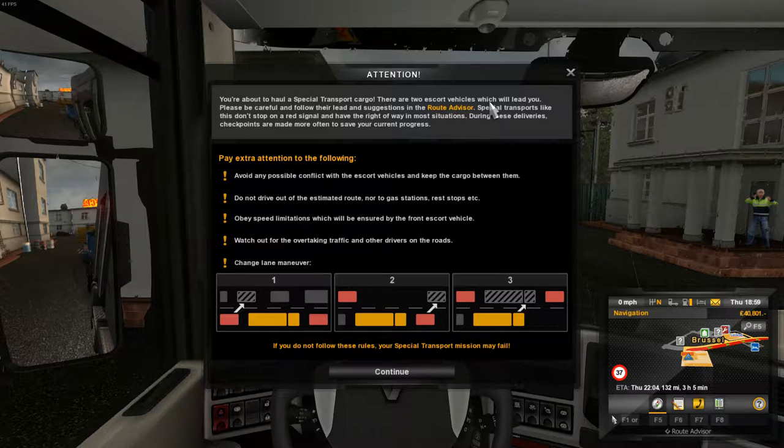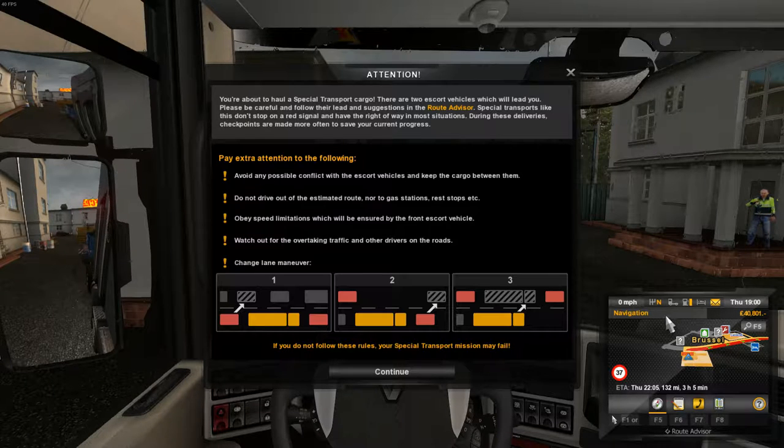So you're about to haul special cargo — two transport vehicles, one in front, one behind. They'll show up on the route advisor. If we want to change lanes or anything like that, we don't have to stop at red signals — we have the right of way in most situations. There are police cars dotting about. It saves progress which we'll see in the top corner, and we avoid any conflict with escort vehicles. Do not drive to gas stations or rest stops.